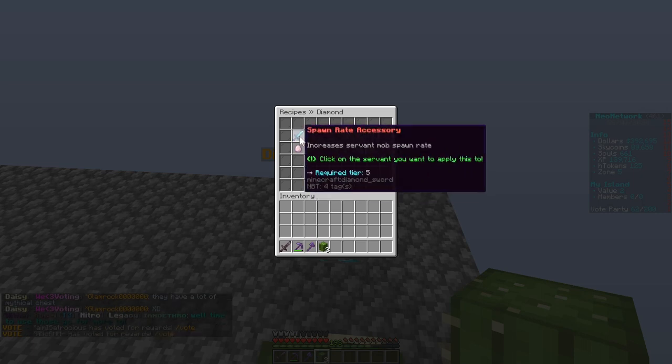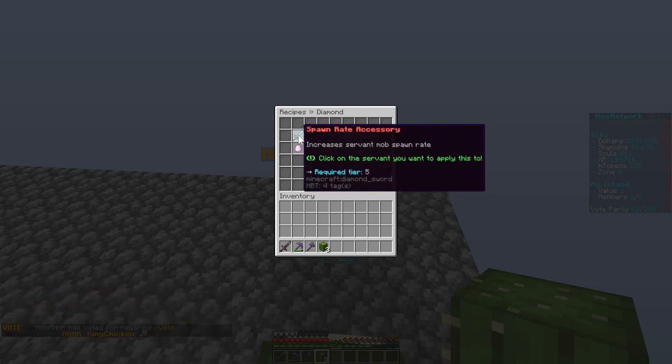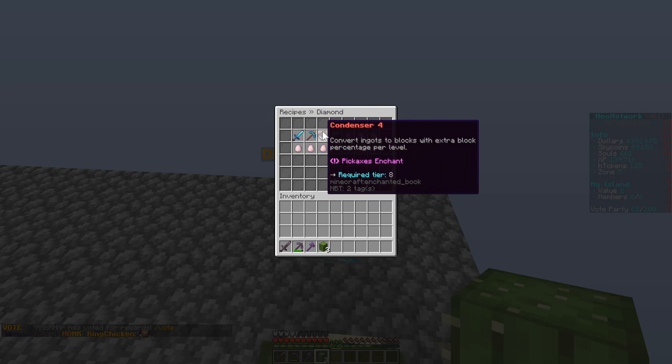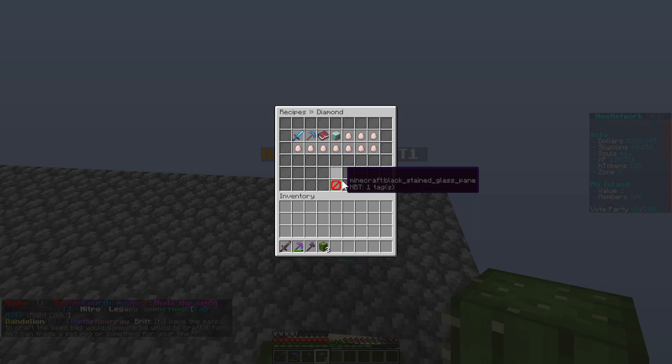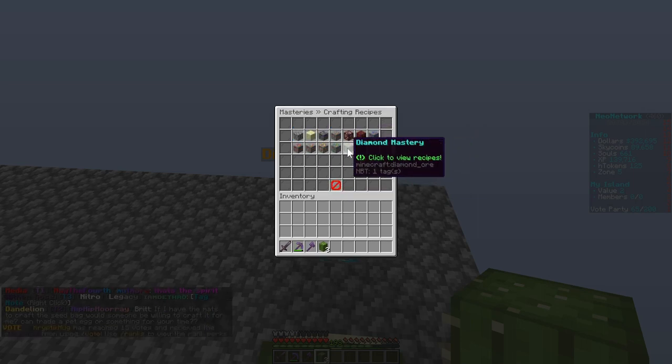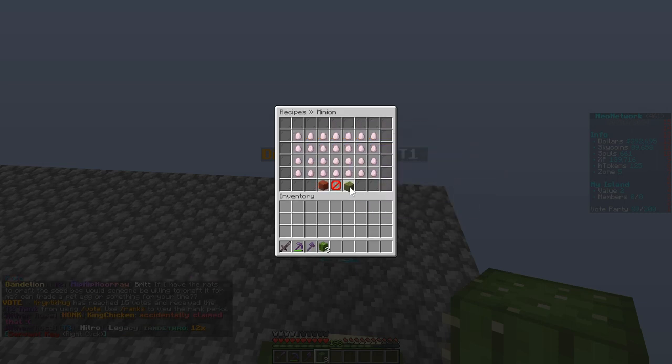If we go into slash mcraft again and go to recipes, under mining diamond we've got a spawn rate accessory we can craft, a condenser four to convert ingots to blocks with extra blocks, and a diamond rune. Then looking at minions, the big one is the diamond minion recipe.